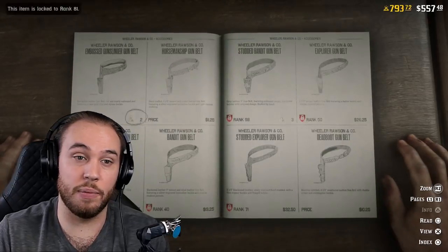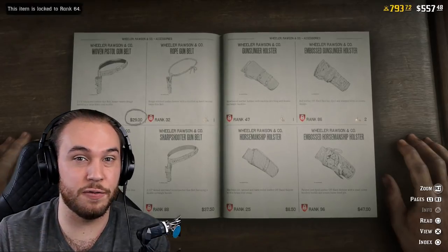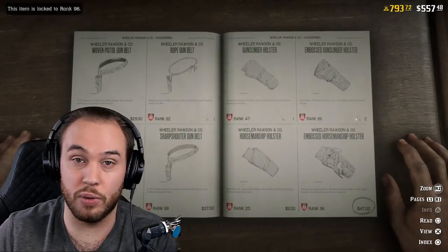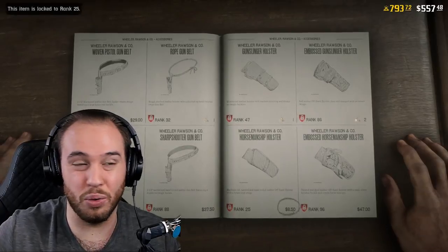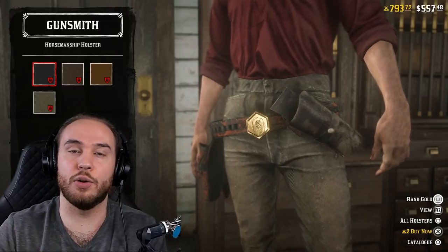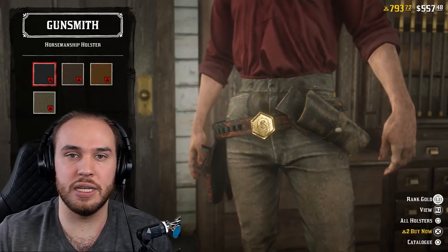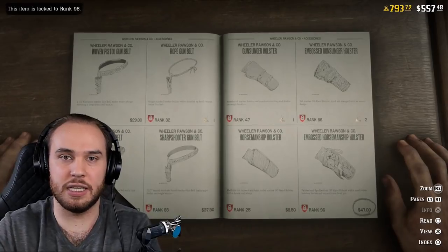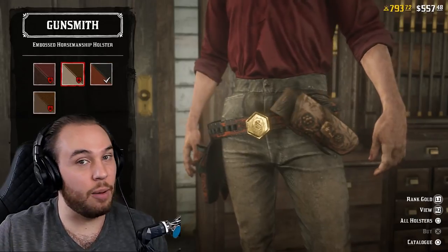Gold bars aren't super easy to come by in-game, so one of the most important purchases is getting an offhand holster if you haven't unlocked level 25 yet. The level 25 offhand holster costs only around two or three gold bars. It's super valuable to have that second revolver so you can hold two pistols or revolvers — very effective for carrying multiple weapons with different types of ammo.